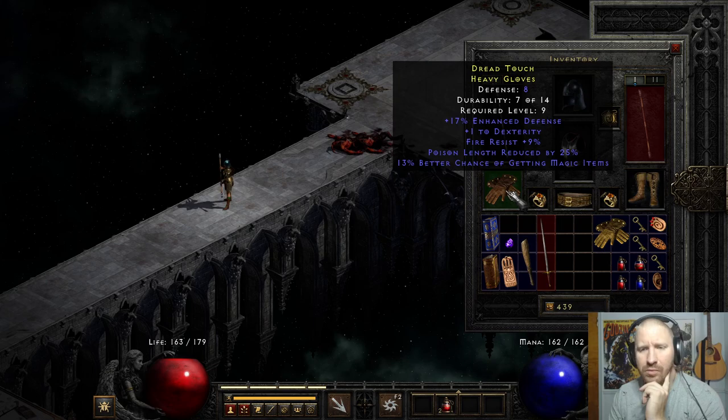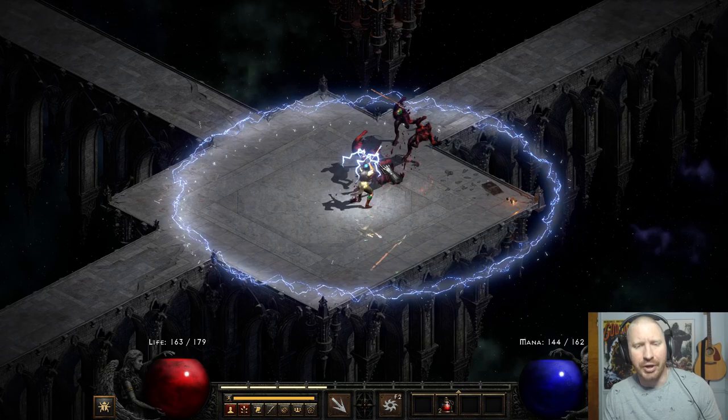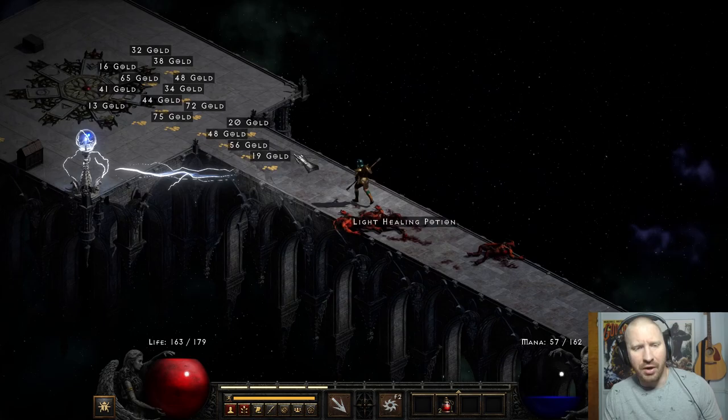Okay, so I have some nice gloves here. Good things to look out for early on — some Magic Find, a little bit of resistances, and even Poison Length Reduction. A nice mod to have. Even the monster noises are all new stuff.